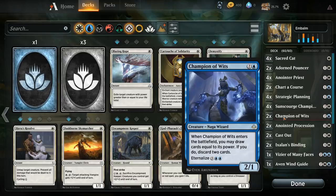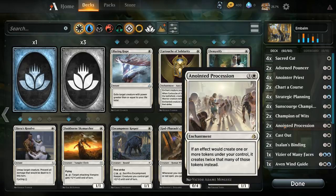We've got two Champion of Wits — got lucky to just randomly open one of them, so we have two. Then two Anointed Procession; had to use my rare wildcard from the previous stream to get a second one. I think two is a good number; you could go even more, but one is usually good enough.